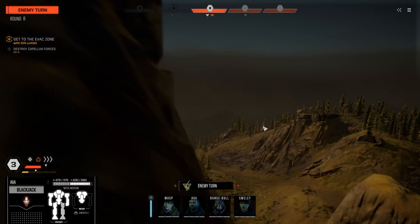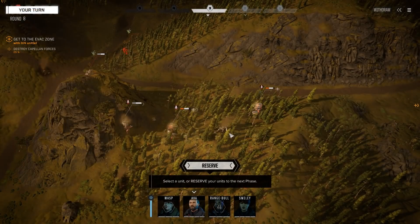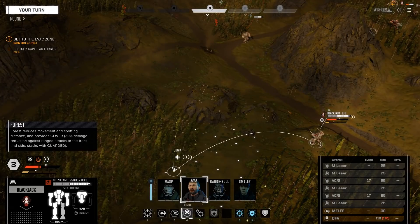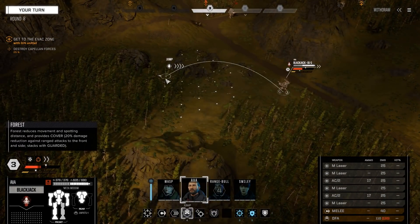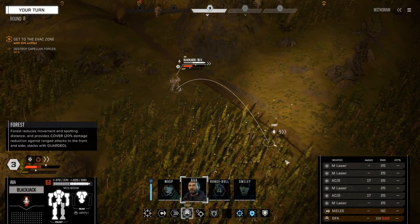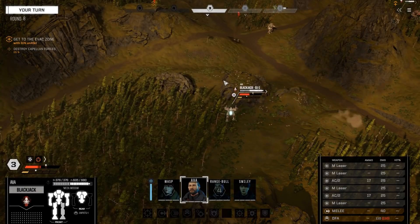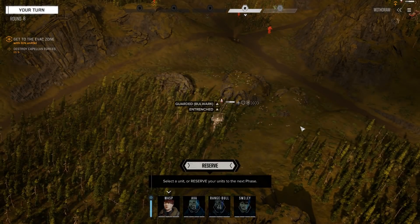Time to fall back into the forest, and then we can actually have a proper fight without having something on our flanks or in our backs the whole time. Not getting the flank position I'm looking for. Just jump in place and take a turn of cooling off a little bit.